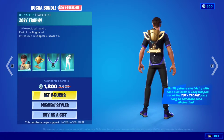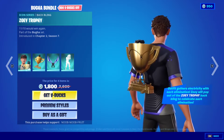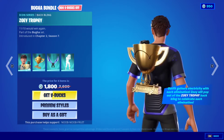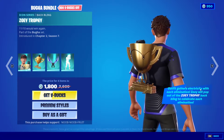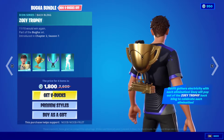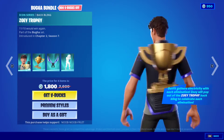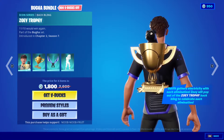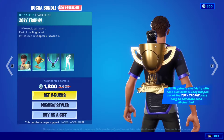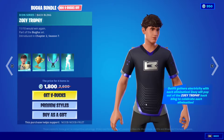Then we have the backbling — the Zoe Trophy. Zoe is his dog, and she's featured as a little bug in the middle of the trophy. The description says: 'Outfit gathers electricity with each elimination — Zoe will pop up out of the Zoe Trophy backbling to celebrate each elimination.' So whenever you get an elimination, the little bug pops out to celebrate.